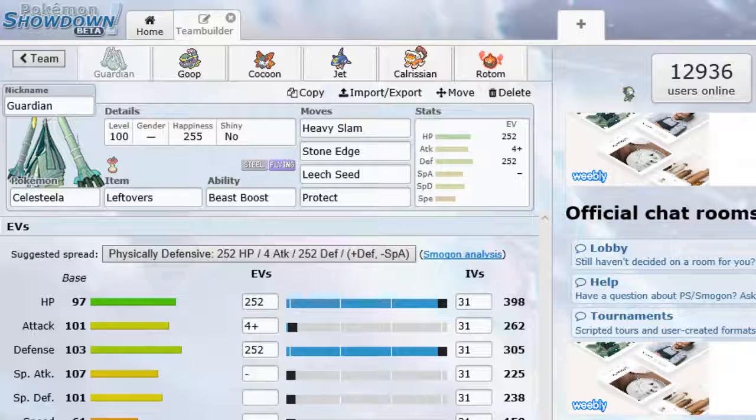We have Guardian leading off the pack this week. We're running Heavy Slam, Stone Edge, Leech Seed, and Protect — the Protect Seed set this week, not the Sub Seed set. Running Leftovers as always, with max HP, max Defense, plus 4, and Adamant Nature boosting that attack stat. So that's nice — Heavy Slam and Stone Edge are going to be really great components this week.